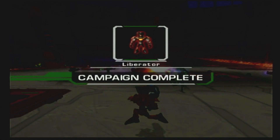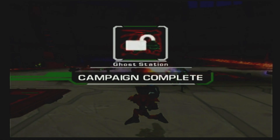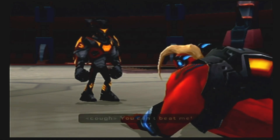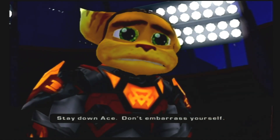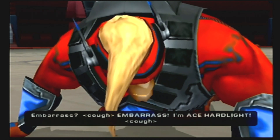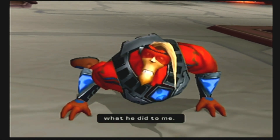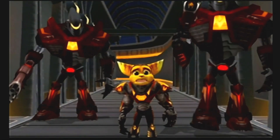You are nothing compared to Ace. I am a liberator. I got 20k. Ghost Station. Watch out for the new liberator! Ratchet, you can't beat me! You're just a monster, a half-sized rodent with a big wrench. Stay down, Ace. Don't embarrass yourself. I'm Ace Hardlight! You were a hero once, Ace. Ratchet, don't let Vox do to you what he did to me. You're the hero now. Well, that was one redeeming line.